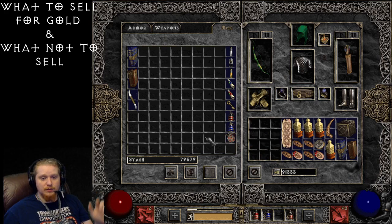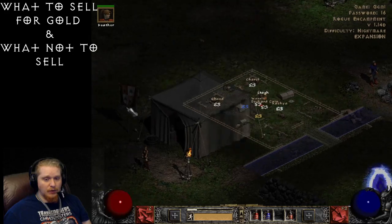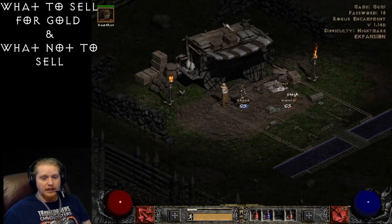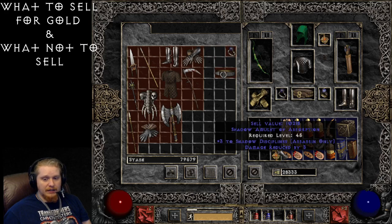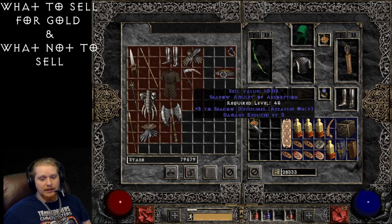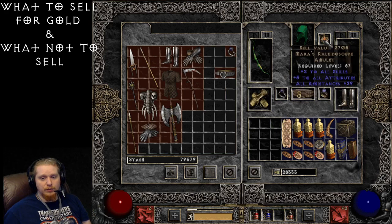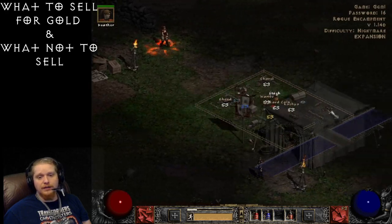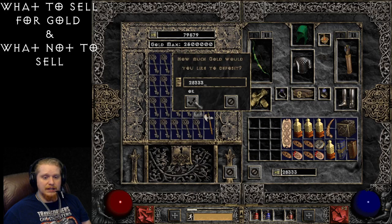The amulet with plus one to energy had absolutely no chance of selling for anything great. The stats on amulets that actually make them worth money tend to be things like plus-to-skills. For example, I gambled an amulet and got plus three to shadow disciplines — that makes it worth 10,218 gold. That's only really one good effect; you can find amulets with multiple good effects worth 30,000 to 35,000 gold. Picking up amulets isn't a bad idea since they only take up one inventory slot.